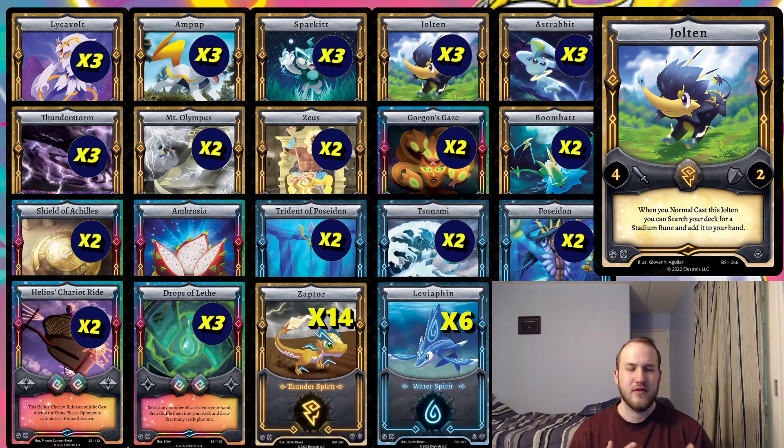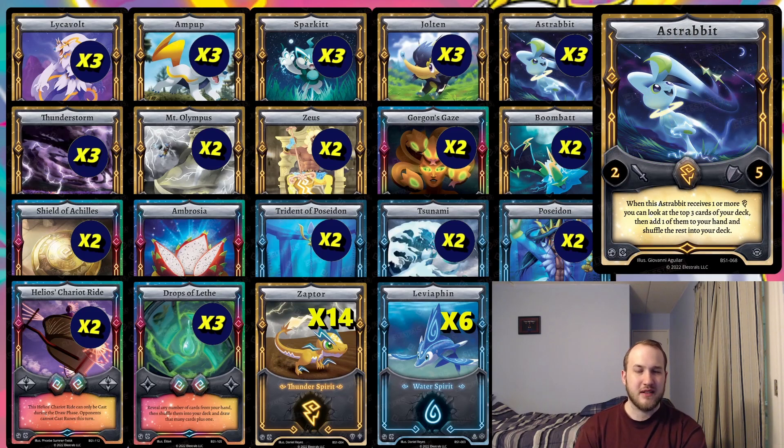We run Jolten just to get an early five-attack Elestral. We use Jolten to find our stadium, and using the stadium pumps Jolten up to five. It also gets Spark It up to five and Istrap up to six defense, making it a pretty decent card overall. It also makes Lycavolt easily ten attack or more. Istrap is a great thunder card for filtering and finding combo pieces — things like Thunderstorm that we need to get past back row, since we don't have a ton of back row disruption.